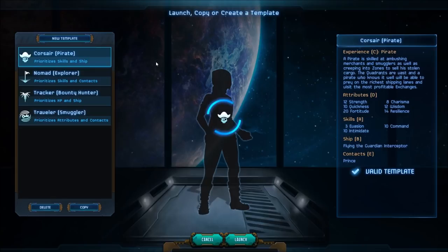We have a multitude of different options available to us. We could go with the Corsair, the Nomad, the Tracker, or the Traveler. We prioritize skills and ships, skills and contracts, HP and ship, or attributes and contacts. I'm going to go with a pirate, because I kind of want to see how the combat and the murder-death-killing stuff goes. A pirate is skilled at ambushing merchants and smugglers, as well as creeping into zones to sell stolen cargo. The quadrants are vast, and a pirate who knows it well will be able to prey on the richest shipping lanes and visit the most profitable exchanges.